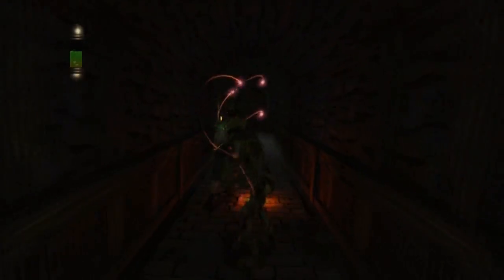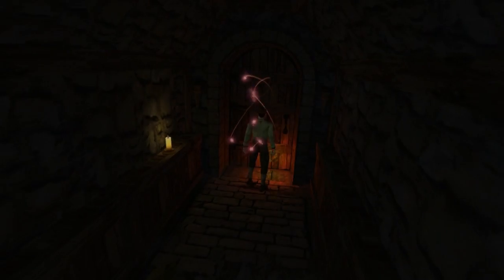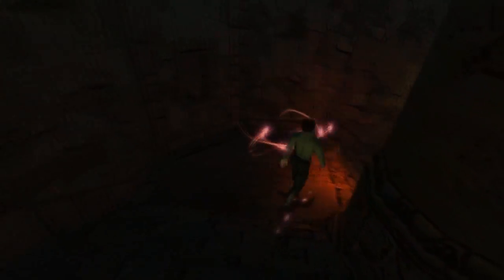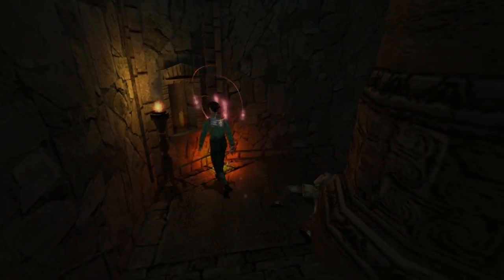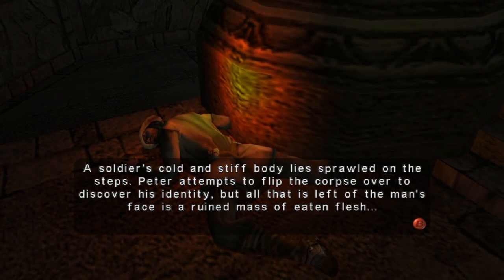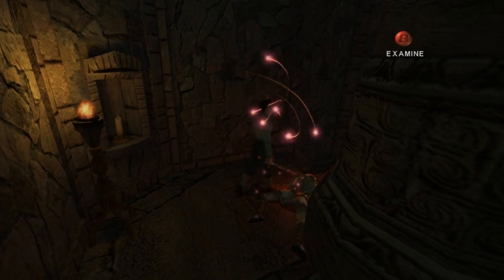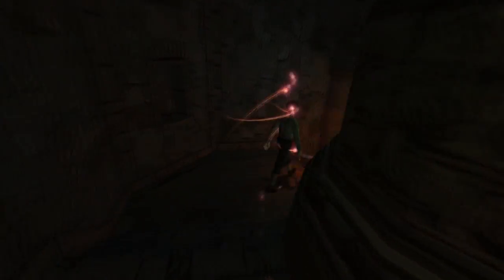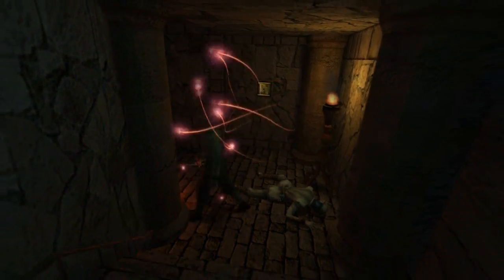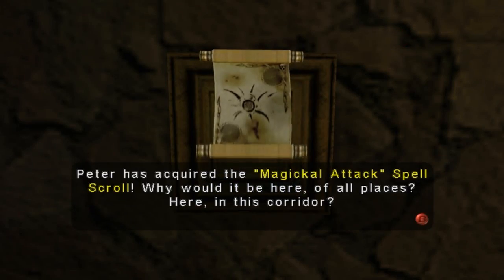More importantly, let's just get around these guys. Excuse me. Some ammo. Some ammo. Which of course the game does not show — I think it's because it's a bit too high def — but yes, same thing. However, magical attack spell. Why would it be here of all places, in this corridor?